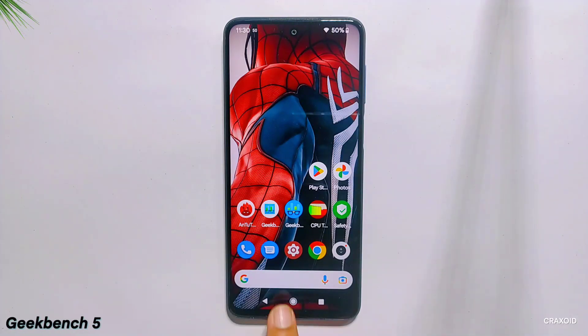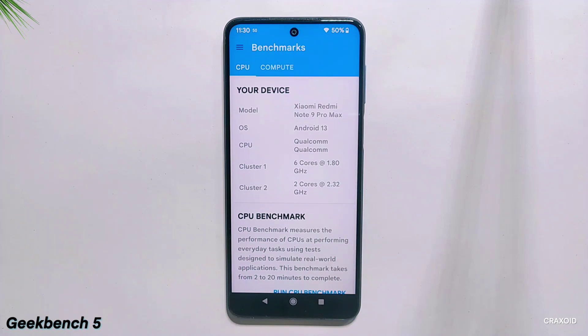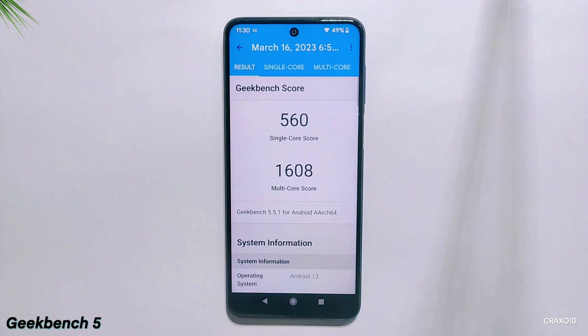After Antutu, I'll show you Geekbench 5 and 6 test results. First, the Geekbench 5 score — the score for single core is 560 and the score for multi core is 1608, which is a good score compared to other ROMs.